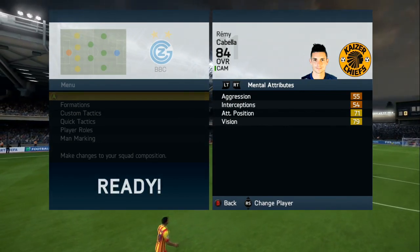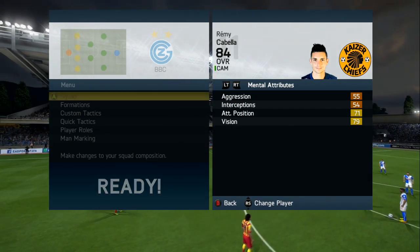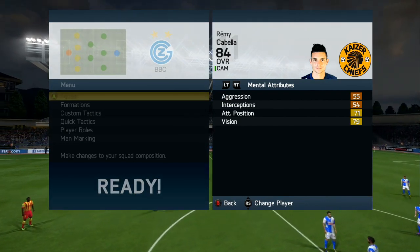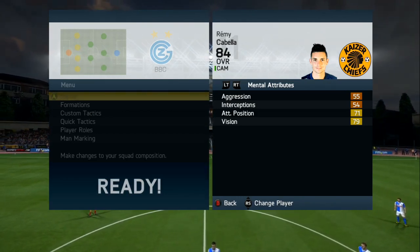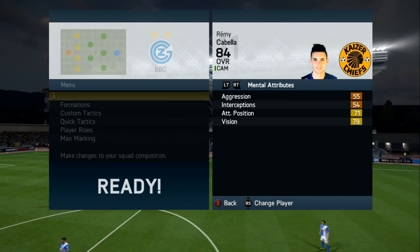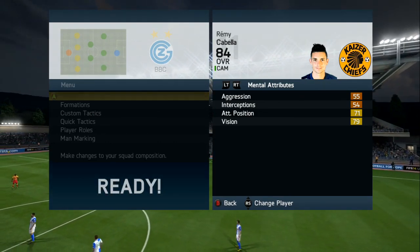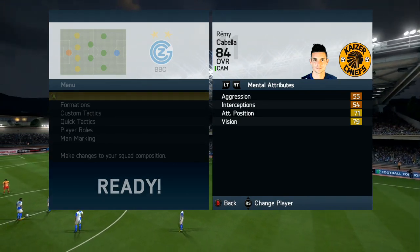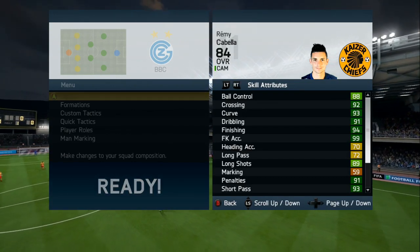He has 55 aggression, 54 interceptions, 71 attacking position and 79 vision. I felt his vision — he spanned the entire pitch with his passes, both long and short, which was incredibly good. His attacking position was insane because he was getting up there, putting in that work. He was up and down the pitch, just scoring goals left, right and centre.